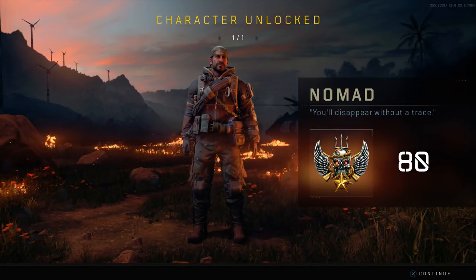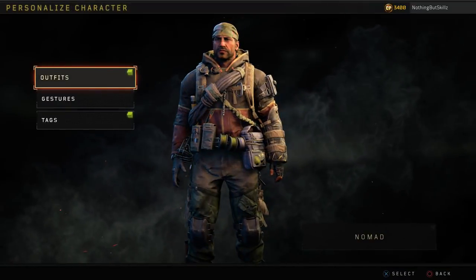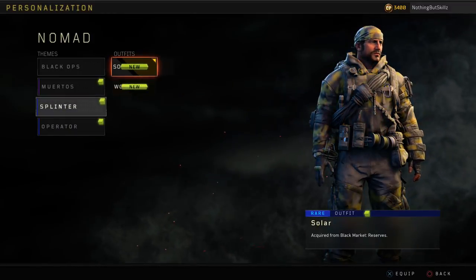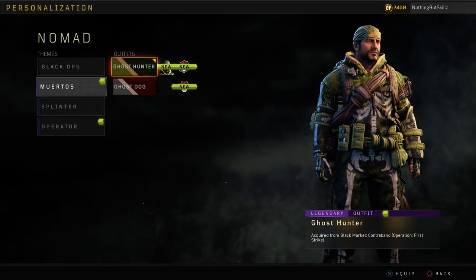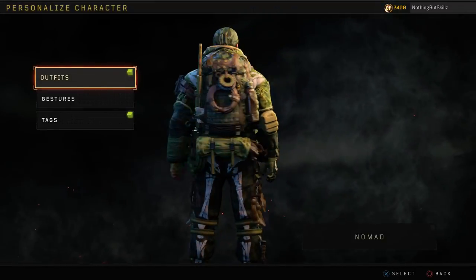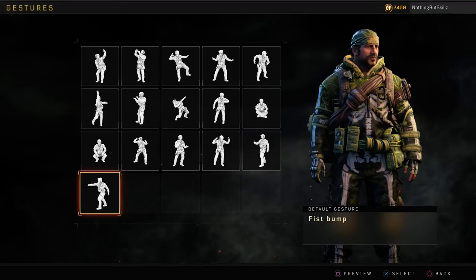Today I'm going to be talking about how to unlock the character Nomad in Black Ops 4 Blackout. A lot of you might not have been able to get this prior to this update because the way they had you unlock Nomad was a little bit more random — one of the mission requirements was you had to kill three specialist characters, and since zombie characters and blackout characters don't count, they did update how you can get this character.